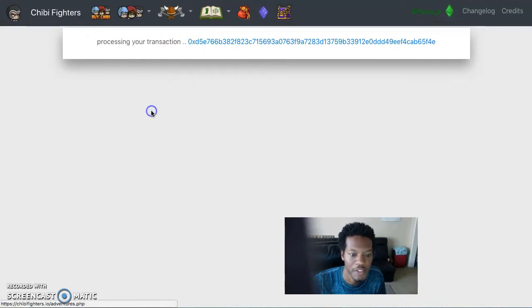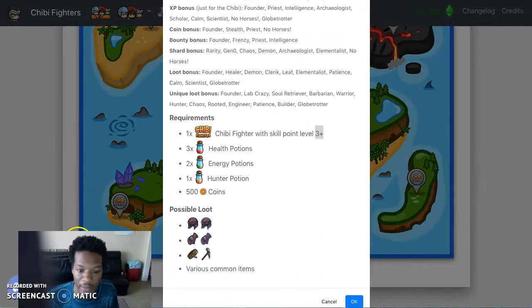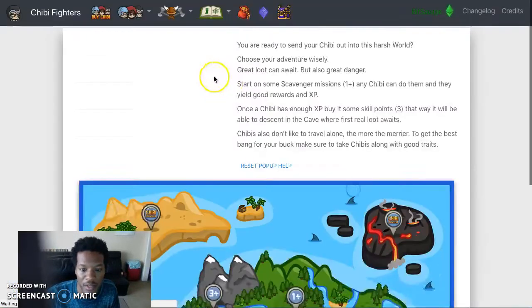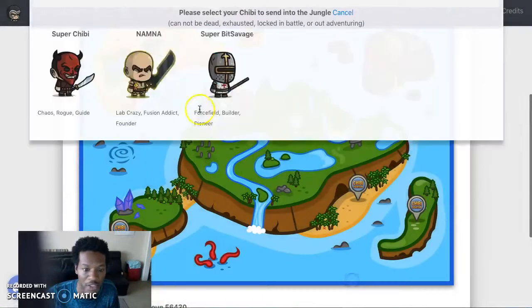Let's go to adventures. When you do the 3-plus adventure you get those goodies. You need a Chibi fighter with skill point 3-plus — I showed you how to get that. You need all of these requirements and 500 coins. I'm going to send number one first.